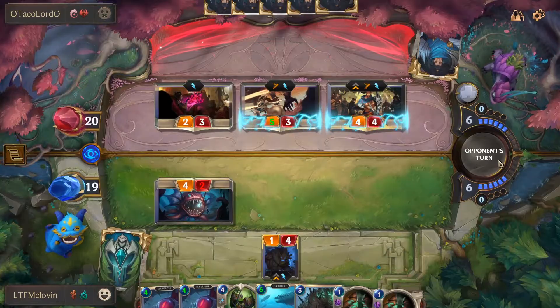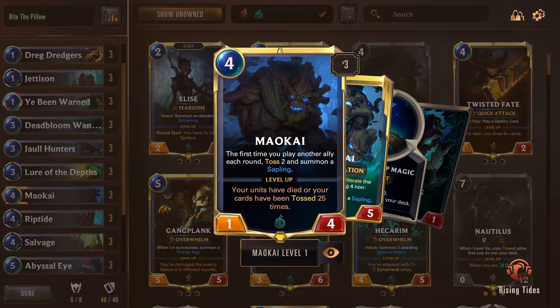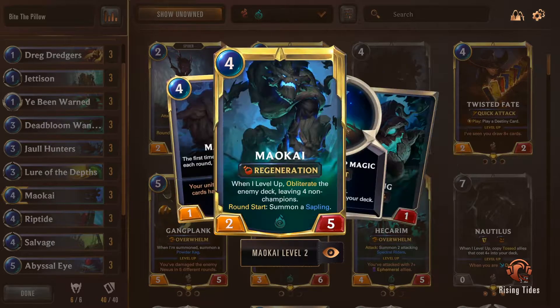Now let's talk about Maokai's level-up requirements. He needs a combined total of 25 ally units dying or cards being tossed to level up. Tossing is a mechanic that obliterates the bottom cards of your deck, and each time you toss a card or an ally dies, Maokai gets closer to leveling up. When you finally level up Maokai, he obliterates the enemy's deck leaving only four non-champion cards in it.